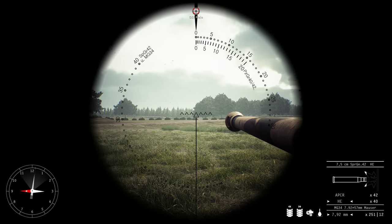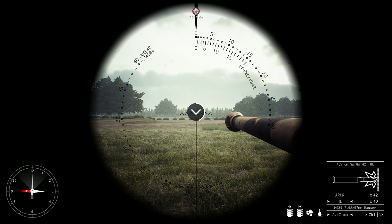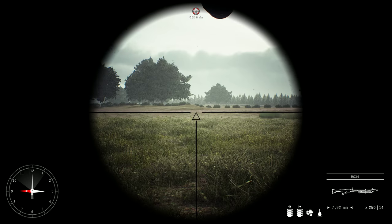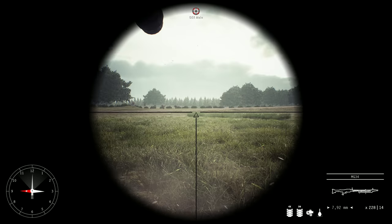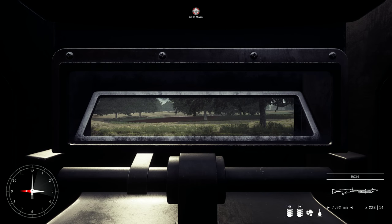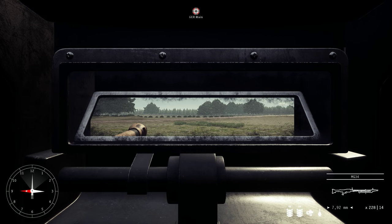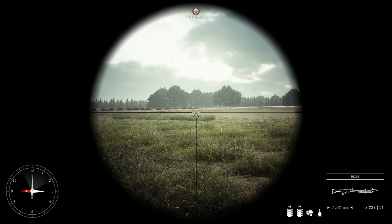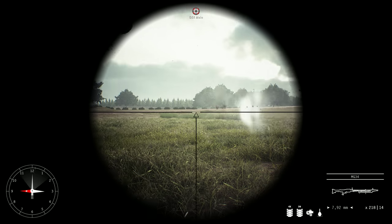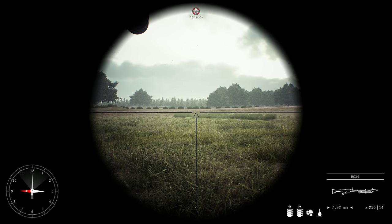Let's move on to F3, which is the hull gunner. The hull gunner is fitted with the MG34. You also have a periscope by scrolling up and down and can look around. The hull gunner could get out and use binoculars to recon for you, or he can engage infantry.